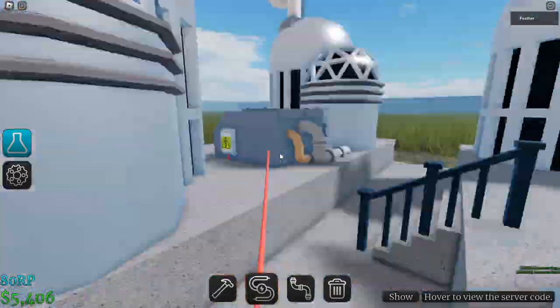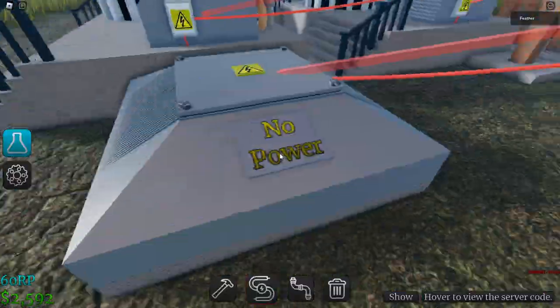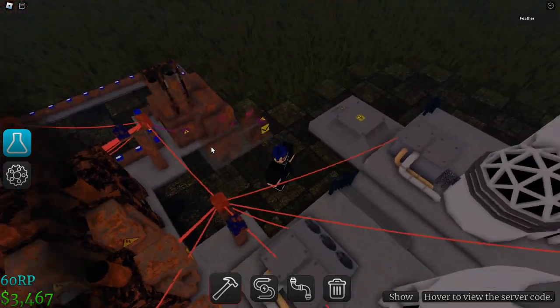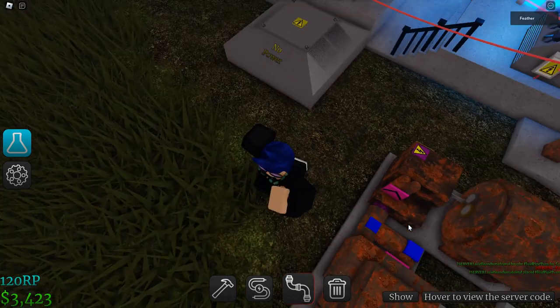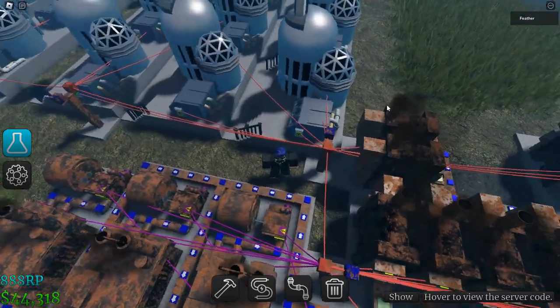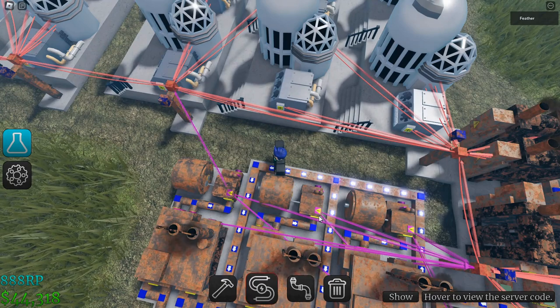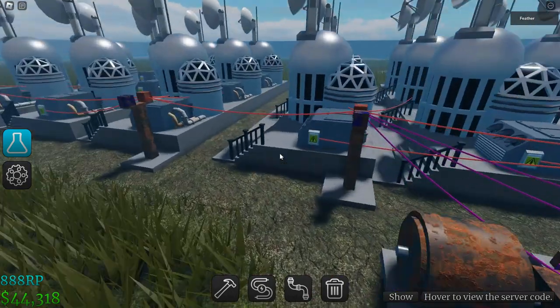The research station only requires energy to gain research points. Research points can be later used to buy new buildings. Steam turbines can be placed after coal power plants, using their steam output to gain a little more energy. That right there is the pollution level meter — it tells you the amount of pollution in your world, although it requires a lot of power to run. I decided to skip to the end because nothing else really happened other than my rapid power issues, so I'll fix that in the next episode. I'll see you in the next episode.